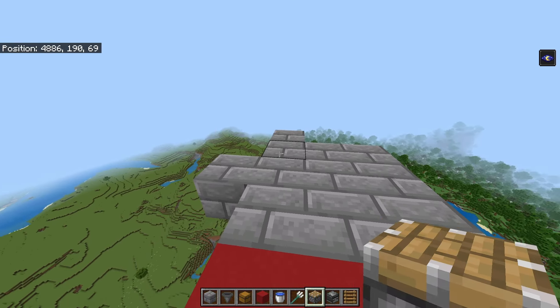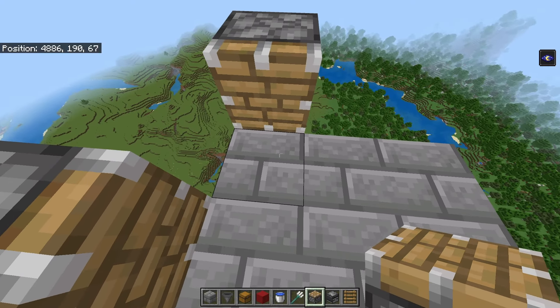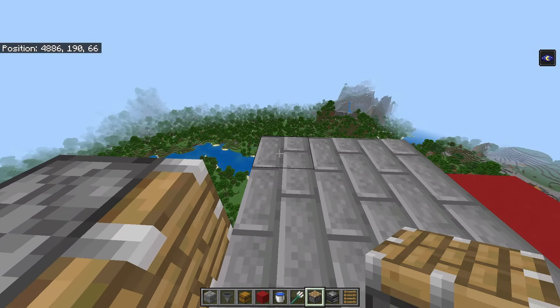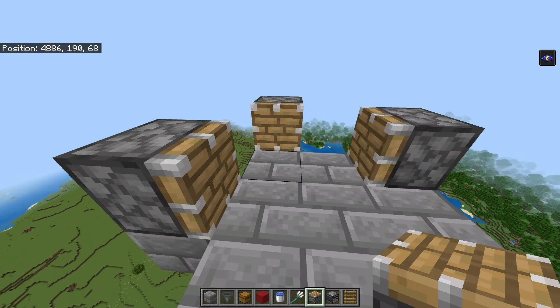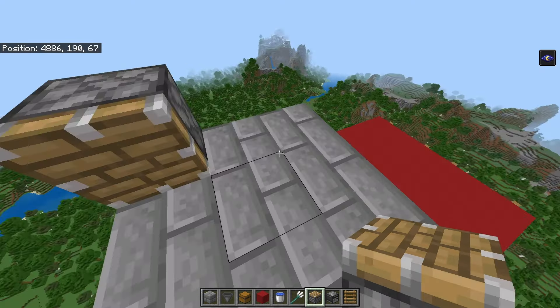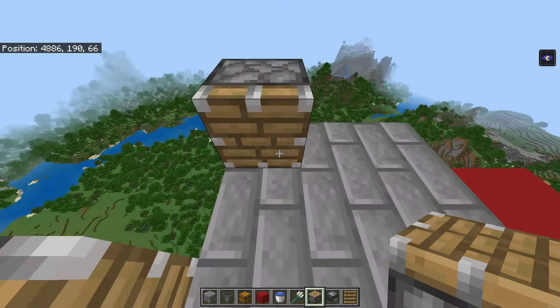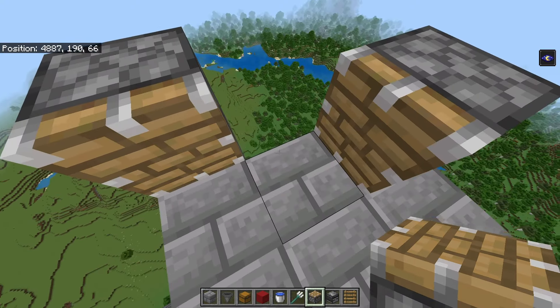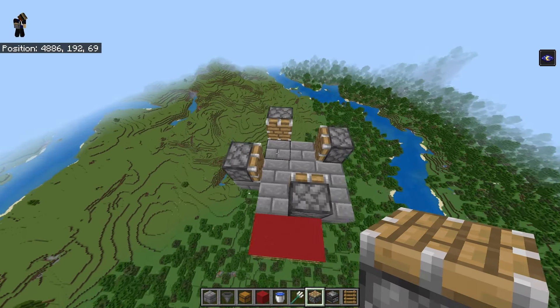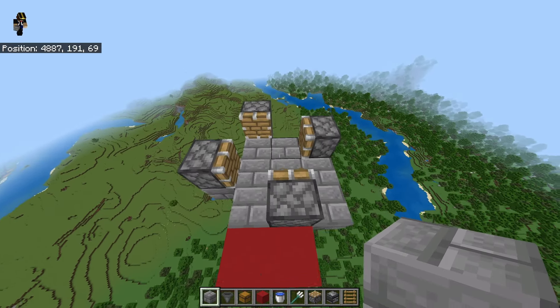Go to the block placed over here and place a piston facing us, same thing on the other one - piston facing us. Come one block away from the piston and go over two, then place a piston just like that. So you have a piston, a piston, and then a piston over there. Then place a piston right there, basically across from this piston over one, like that. That's how everything should look.